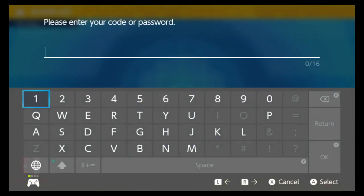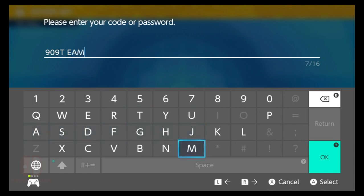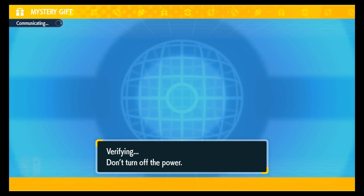Now that you are connected to the internet, you want to enter the code: 9-0-9-T-E-A-M-U-P-0-6. So that's 909TEAMUP06. Select OK.